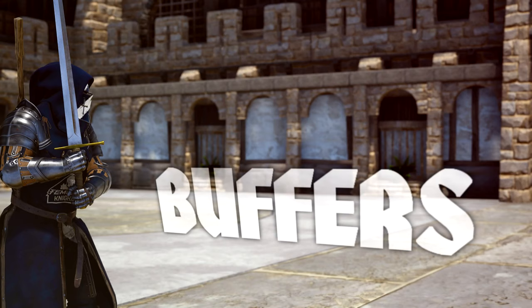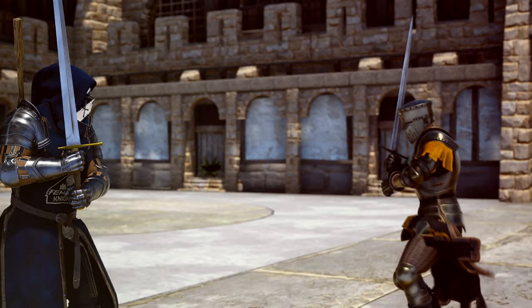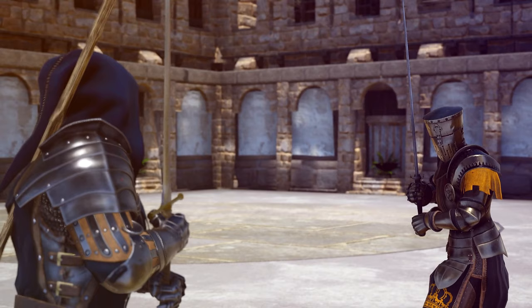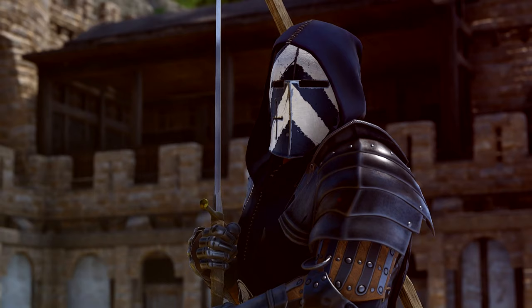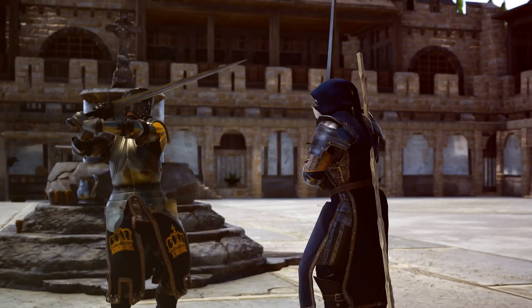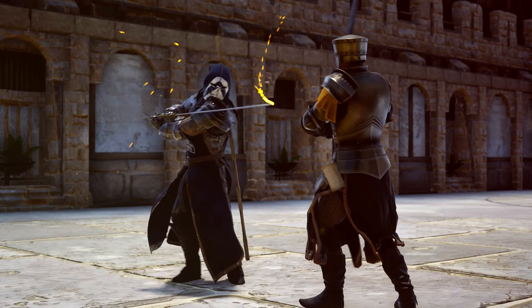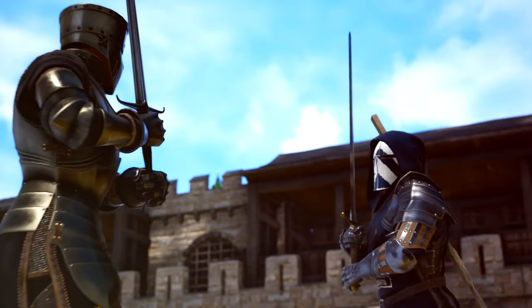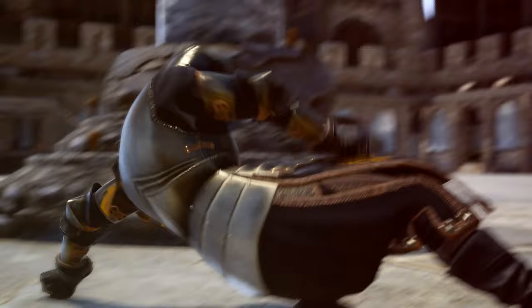I wanted to first go over buffers. Essentially it's something you would use when somebody starts to wind up a stab — winding up a stab of your own, or technically any swing. The purpose of doing a stab after somebody else does a stab is because it's going to go one of three main ways. Number one, they follow through with that swing, in which case you'll chamber it. Number two, if they feint that swing, they lose stamina from the feint and now have to either chamber or parry your swing, losing even more stamina.